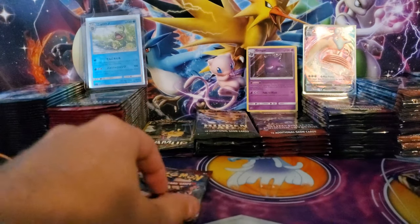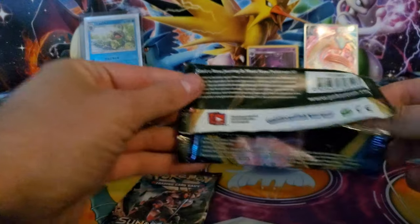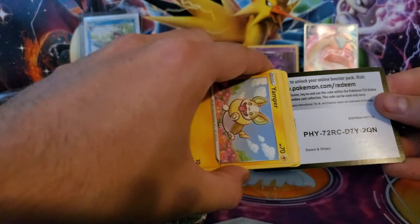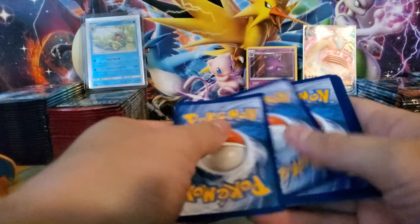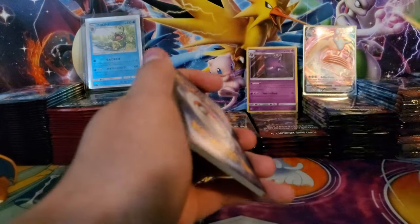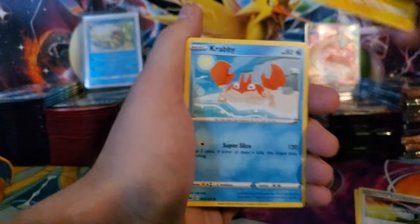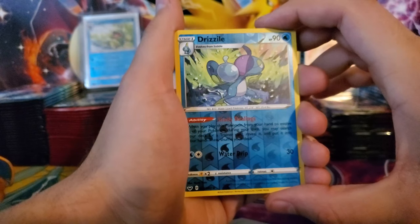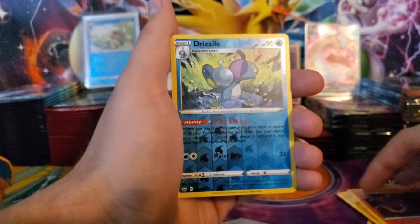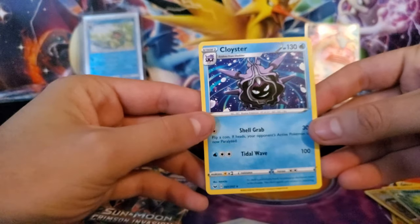Now the second Sword and Shield pack - pulling it out so you don't see the code card. We kick it off with a Salazzle, a Seadra, a Pokemon Catcher, a Yamper, a third Krabby today, a Cufant, a Falinks, a Salandit, a reverse Drizzile - that's pretty nice, I don't think I have that reverse yet for the master set - and a non-holographic rare Cloyster.